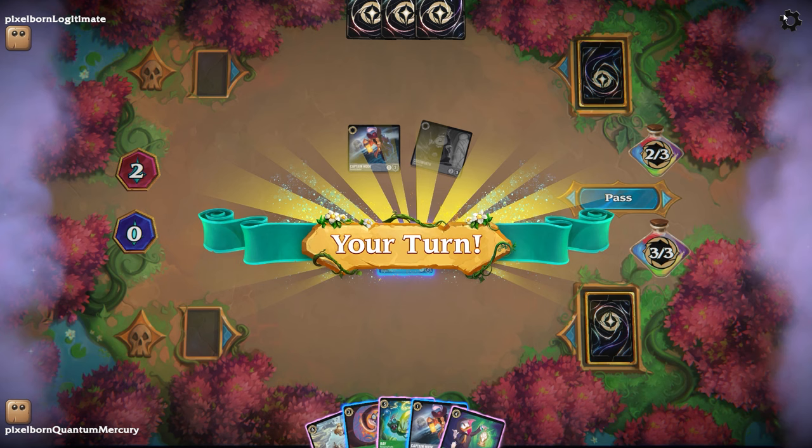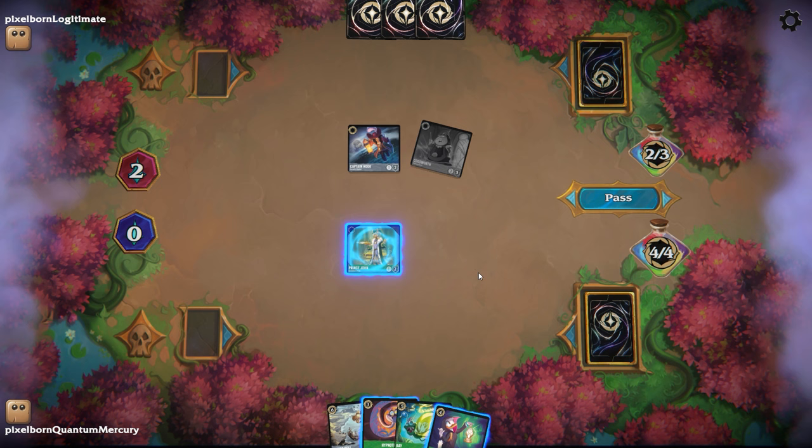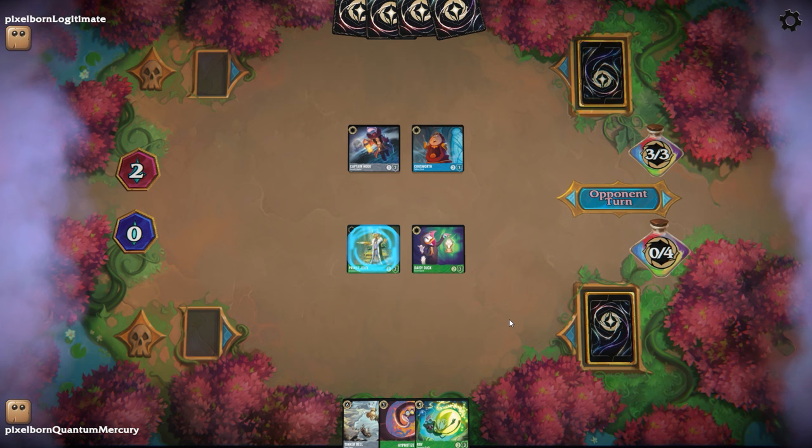And that's exactly what you're going to see here, because I could go for the Hypnotize and just draw two and again force my opponent to discard. But instead, I'm going to kind of force them to expend any removal they have on this Daisy Duck. Otherwise, this Daisy Duck is going to just win the game for me, because it's going to quest for two, force the opponent to discard, I'm going to draw, and then whatever they have left in their hand is going to get Hypnotized.